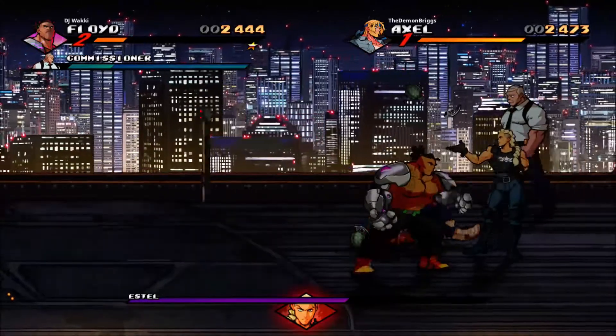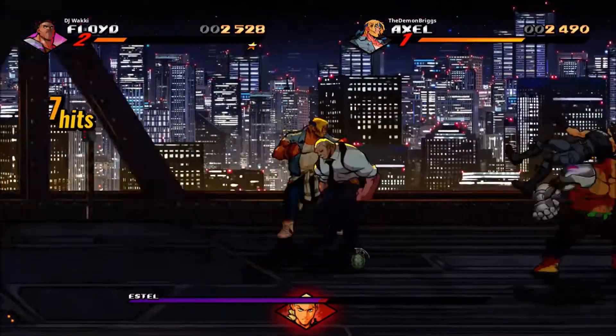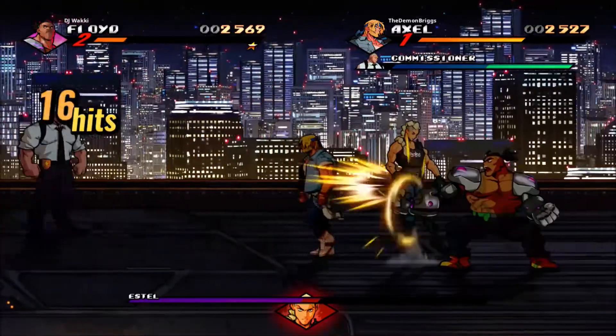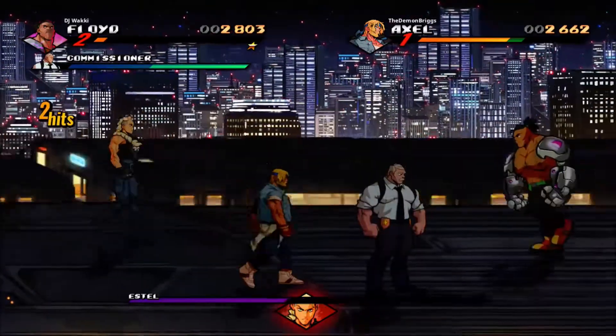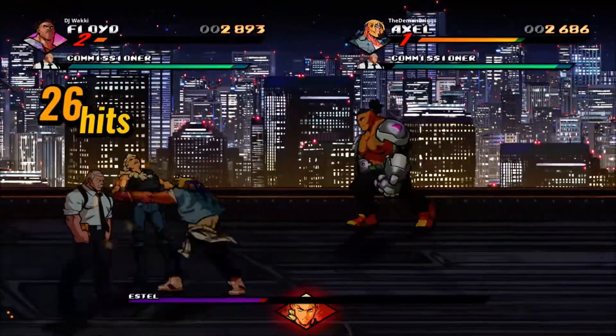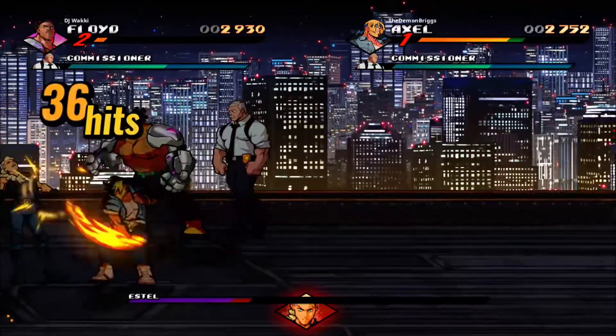One thing I want to point out — even though it looks pretty obvious, I didn't know this until now: as long as you focus on Estelle and finish her off, the Commissioner will pretty much disappear as well. He'll be eradicated in the process because Estelle is the main boss; the Commissioner is kind of the sub-boss, the enforcer, just there to help her out.